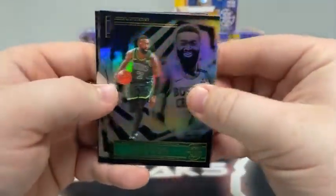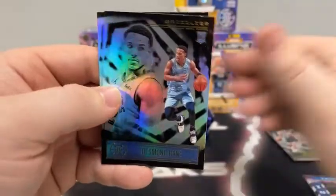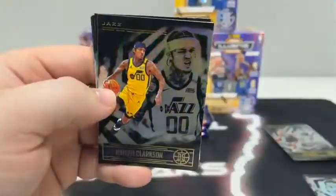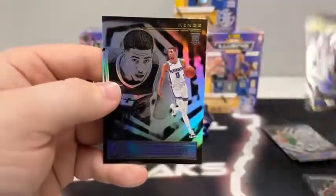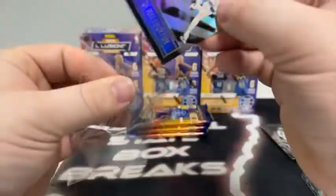Pack number two: there's Jaylen Brown, Sabonis for the Indiana Pacers, our first Instant Impact is Pokosevsky, Joe Harris, Desmond Bain, and Isaiah Joe for the Philadelphia 76ers. Pack number three — we've got a nice one at the end of this pack. Here's J.J. Redick, Jordan Clarkson, Andrew Wiggins on the Emerald, Mike Conley, P.J. Washington. And how about our first Tyrese Halliburton for the Sacramento Kings — we'll sleeve and top load.